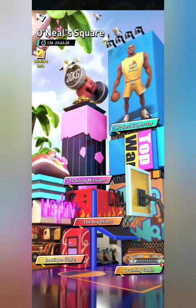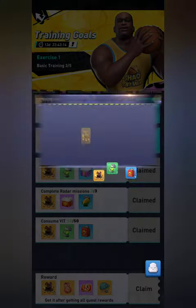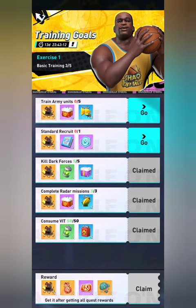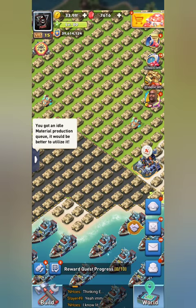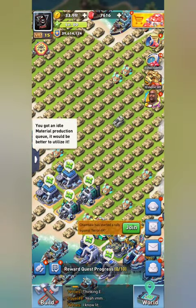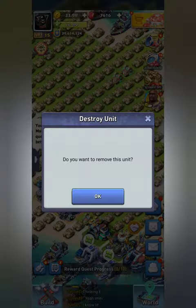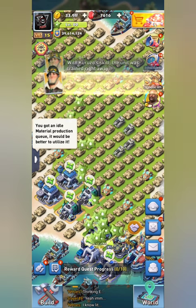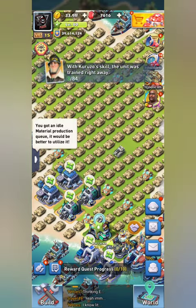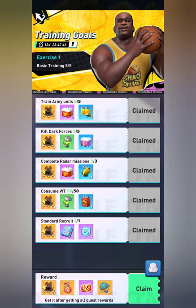That's the Boutique Store. The last one is Training Goals — you just do your various tasks. We'll do standard recruit and train army right here. It wants me to train five army units so I'm going to delete a few quickly — just delete three — so now these last two are done and the bottom one unlocks.